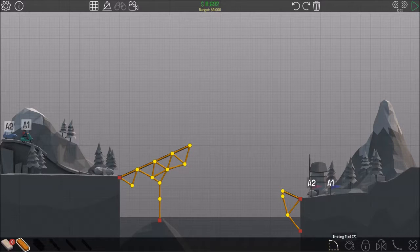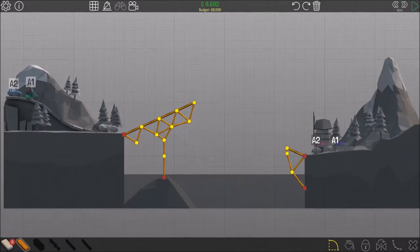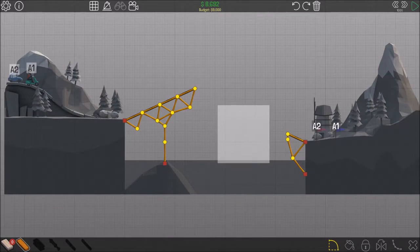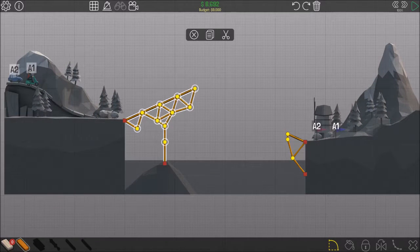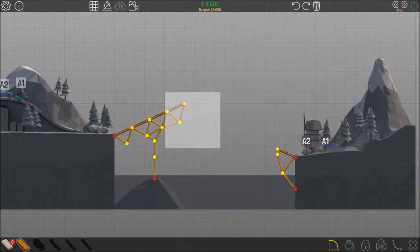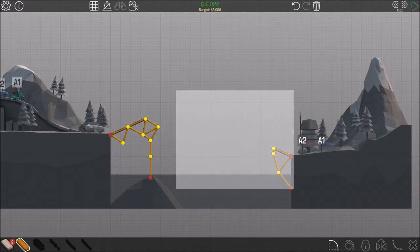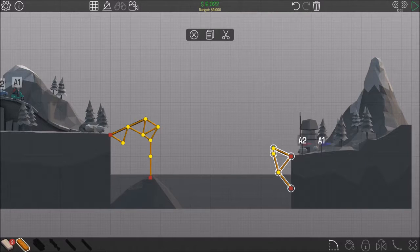What does this tracing tool do then? What does that do? Oh right. If you do boxes, you can delete it all in one hit. That's probably better. I didn't know that. So if you right-click and drag it, you can select a lot of things, you see.